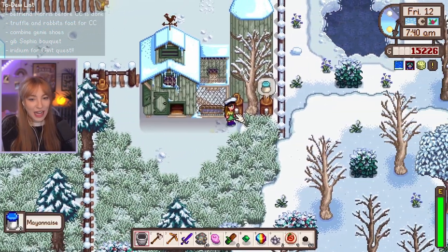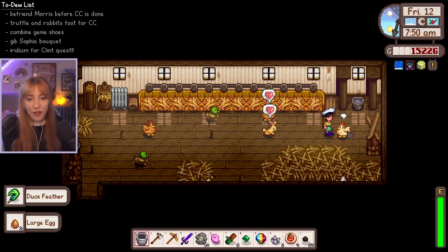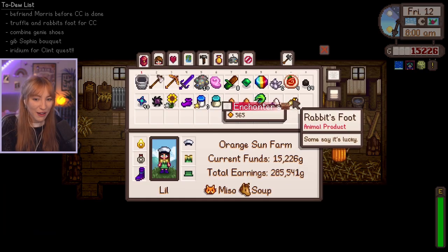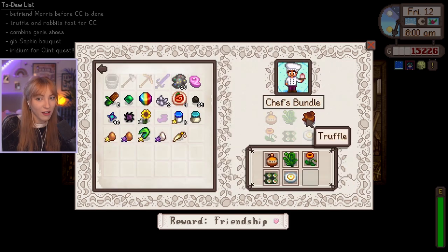See our lovely Sophia. Actually, we kind of need to go to Pierre's first, don't we? Because we need to buy the bouquet. Duckfeather — nice. Still waiting for the rabbit's foot though. Oh my gosh — we only have one thing left now for the community center! That one's going to be finished. We just have the truffle to wait on.